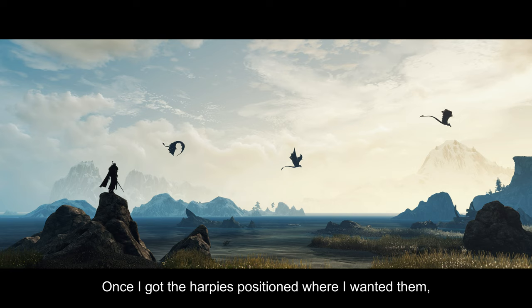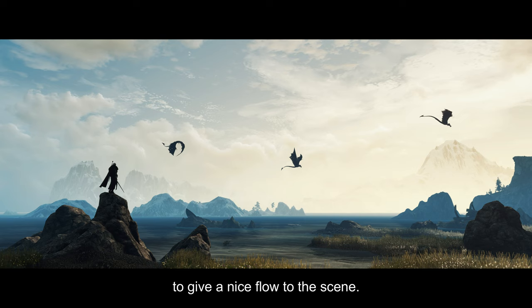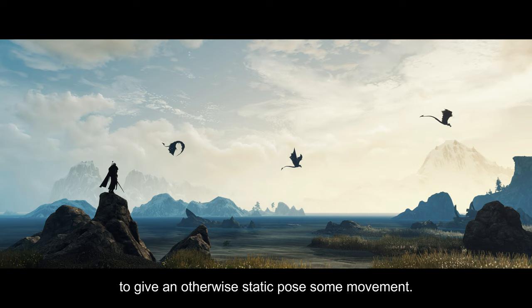Once I got the harpies positioned where I wanted them, I put Geralt on that rock facing the same direction to give a nice flow to the scene. Before I paused Geralt, I did a little trick where I had him facing the opposite direction, and then did a quick 180-degree spin. That would cause his cape to whip around, and then as it settled, I would freeze it, which would give his cape the sort of illusion that it was blowing in the wind. It takes a couple times to get right, but I always think it's worth doing to give an otherwise static pose some movement.